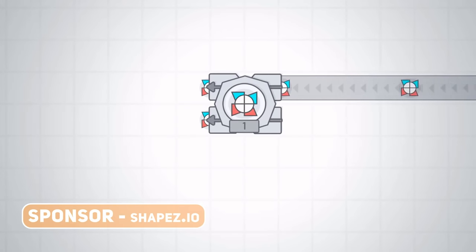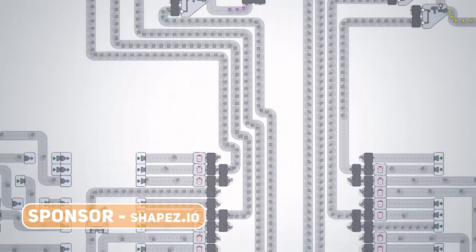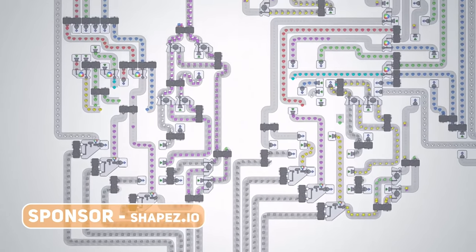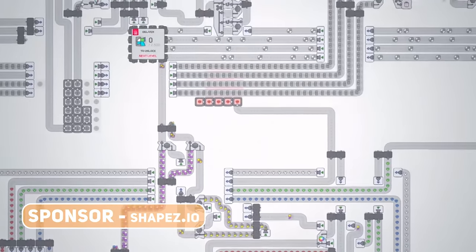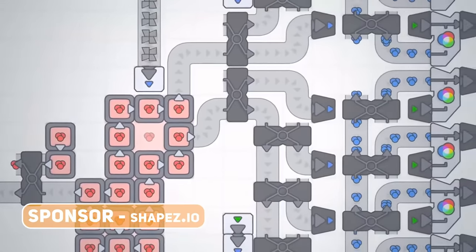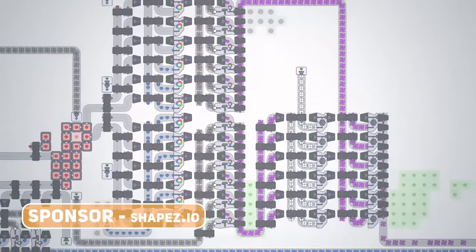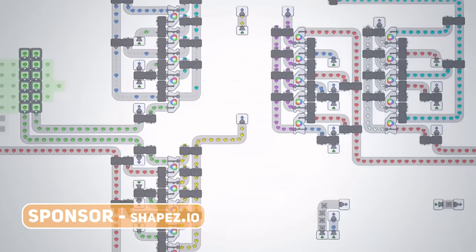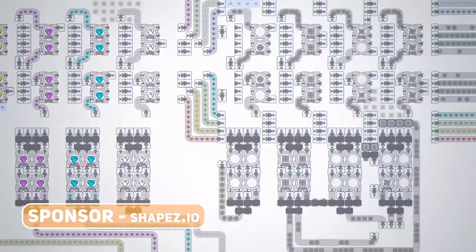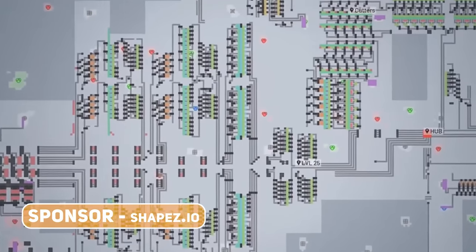Mine, cut and create increasingly complex shapes to progress as you unlock new machines and upgrades to speed up your production. This was initially only available on itch.io and was playable in browser but it is now also available on Steam. If you email them with proof of purchase on itch, you can get a Steam key as well, which is probably the best way to do it since you can get both a DRM free key and the developer gets a better percentage of the money. Love this style of factory building game so this one is a no-brainer, with even more content to come despite it not being in early access.